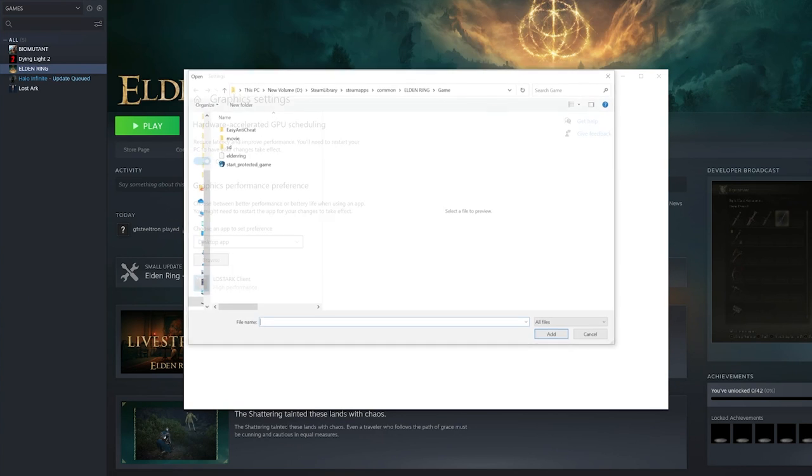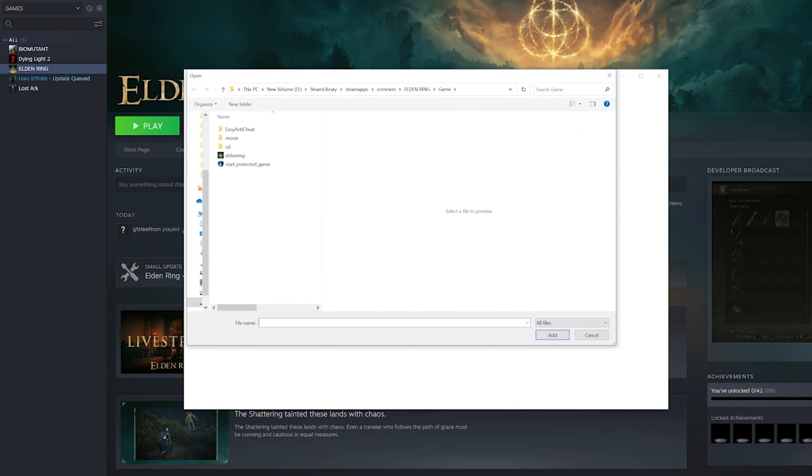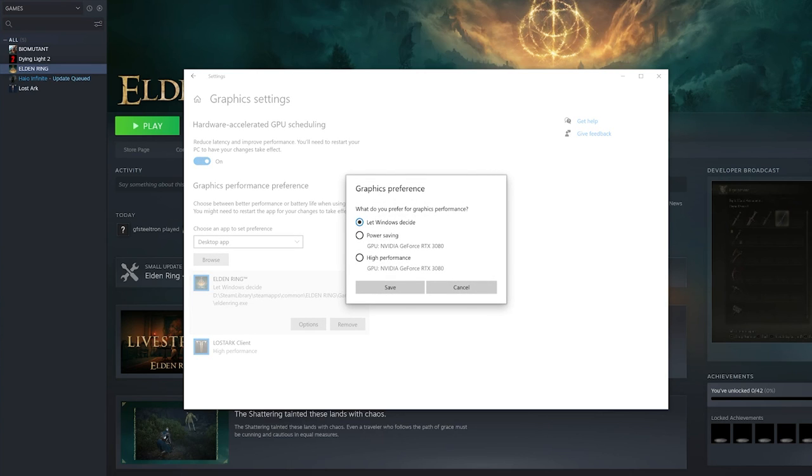In Graphics Settings, before clicking Browse, make sure that 'Hardware Accelerated GPU Scheduling' is turned on. Once that's on, click Browse and navigate to the Elden Ring executable. Click Add to add it to the list. After adding it, click Options and choose High Performance. I have an NVIDIA GeForce RTX 3080, so I'm selecting High Performance, then save.